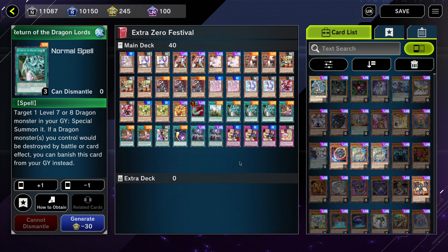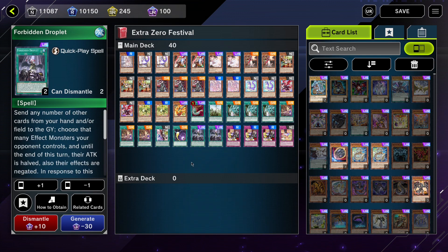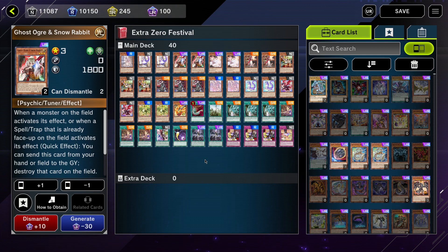For generic tech cards, we have Harpie's Feather Duster, Cosmic Cyclone, and Forbidden Droplet as ways of removal and negation. We're also running Ghost Ogre and Snow Rabbit as well as Ash Blossom and Joyous Spring. Ash Blossom is there to prevent deck searches and similar effects. Ghost Ogre and Snow Rabbit hits quite a few cards in this event — looking at Benkei and Blow Wonderies and Adventure.